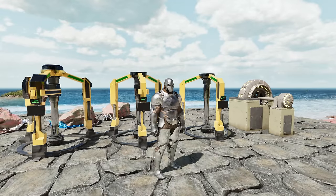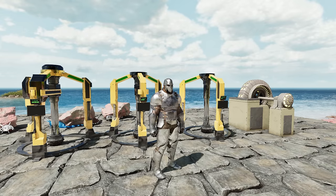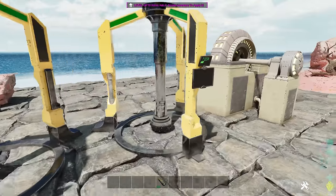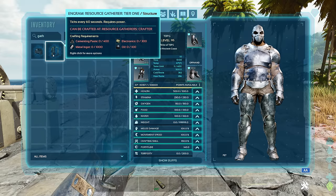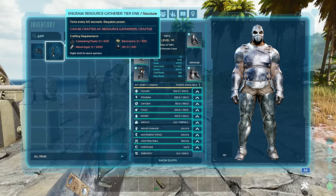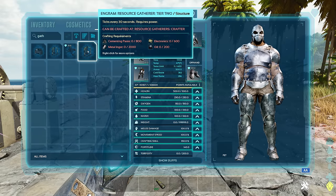The next mod is called Resource Gatherers by Xaloseth. We saw a version of this on ARK Survival Evolved, but ARK Survival Ascended has a different version. There are three tiers: Tier 1 costs 400 cementing paste, 1000 metal, 300 electronics, and 100 oil. Tier 2 is 800 cementing paste, 2600 metal, and 200 electronics. It's not something you can get day one but it's definitely worth it once you're further in.